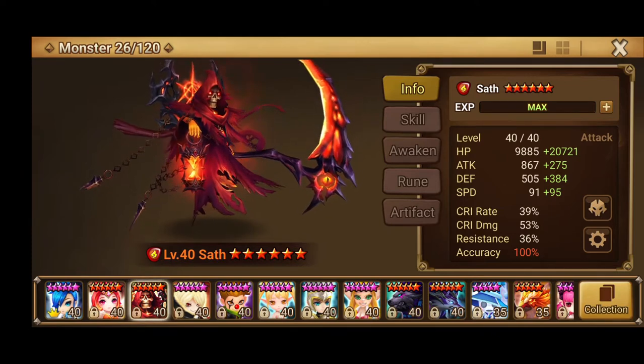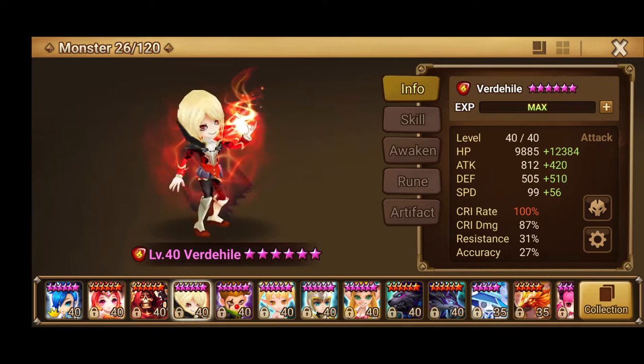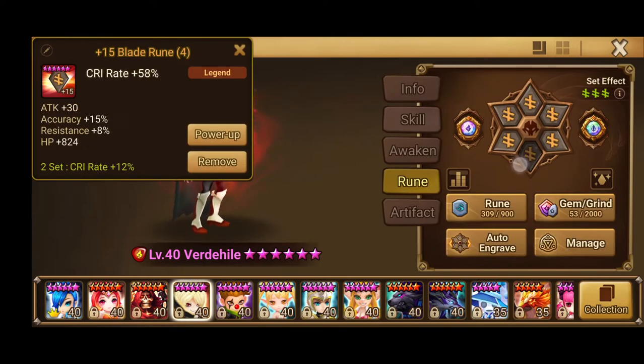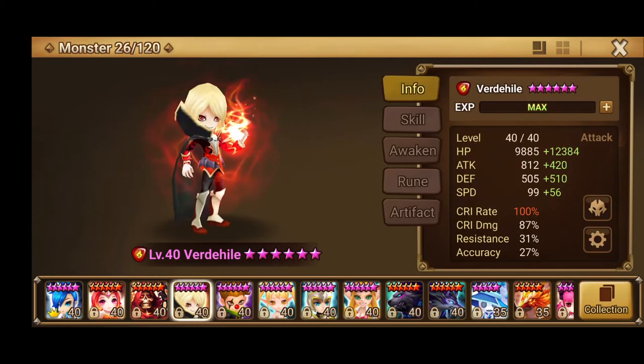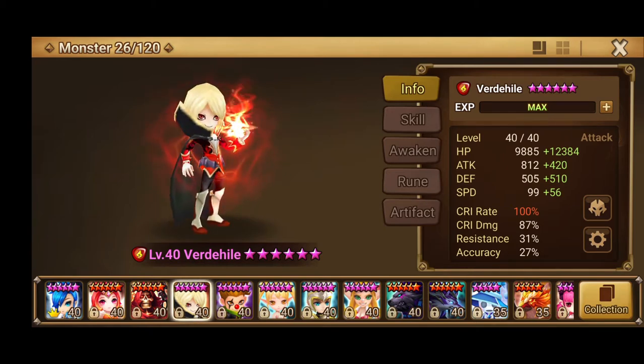The very first monster I would recommend is Verdaheal. He is such a good unit - you're gonna be getting turns out much faster, and that's important for your Colleen to help you heal in these fights, and for you to be able to place more and more DoTs on the enemy before they go. He is runed just triple Blade, Speed, Crit Rate, HP - pretty basic. You can literally farm these runes from Giants, so it's not exactly the hardest thing in the world. You can get these from B10 or B7 in case you are just starting out.